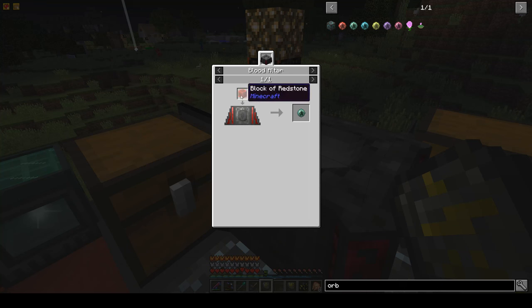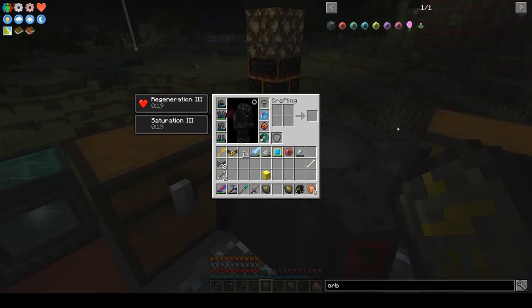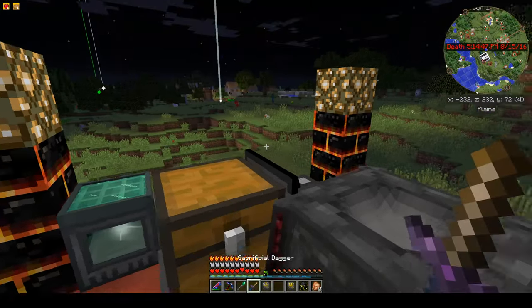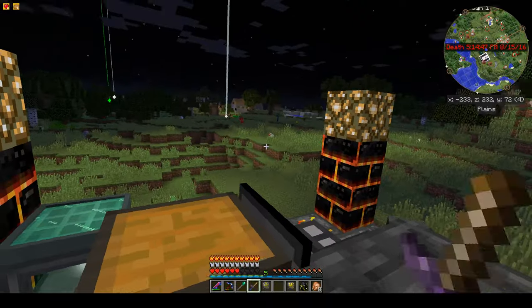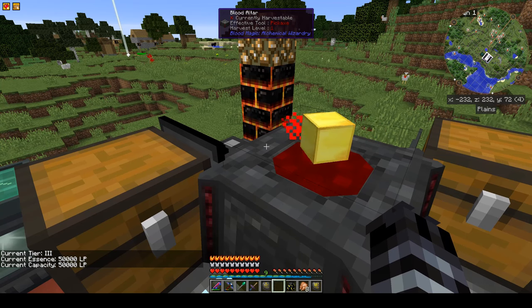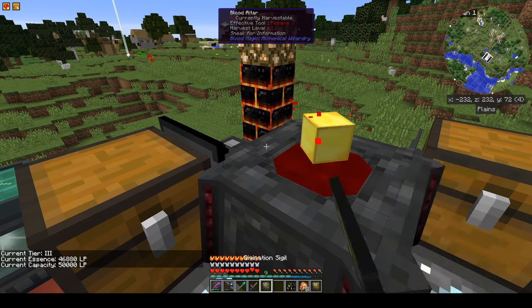Here's tier one, tier two, tier three — that's where we are now. We haven't done the tier two orb yet; it's just a block of redstone and only takes 5,000 LP. But I'm skipping right to the magician's blood orb. It takes 25,000 LP — I tried and couldn't keep up before. Now with the runes of capacity I'll fill this up and we'll put a block of gold in to create the new blood orb.